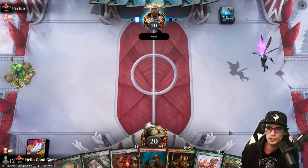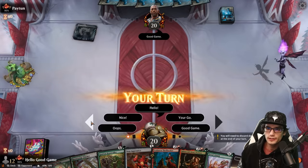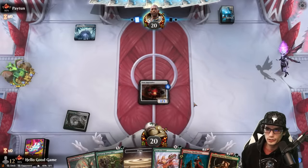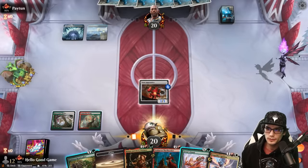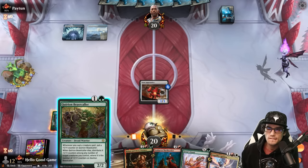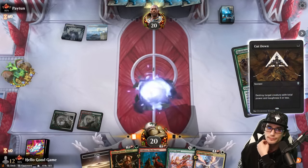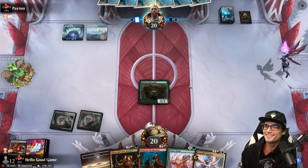Keeping seven — land looks pretty chill, turn one and two are here and we're met with hello good game. Looking good, let's see if we can curve to four. Could be counter magic, could also be removal. So you're one of those — that's okay. I don't mind if you remove every single thing I play, I think it'll be fun.